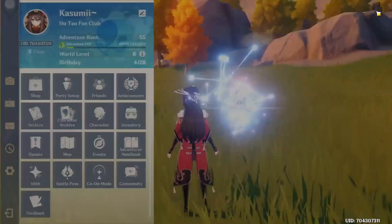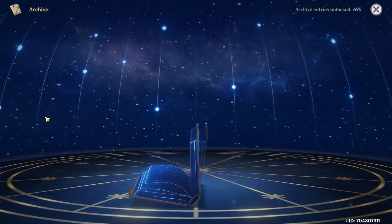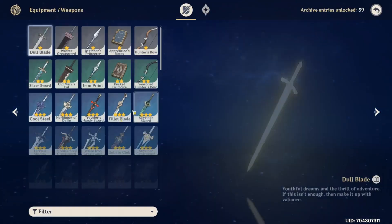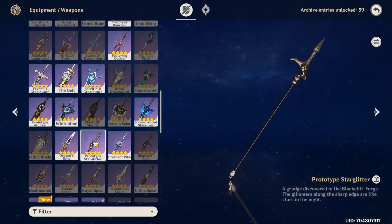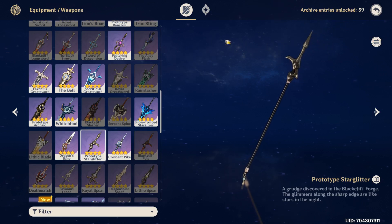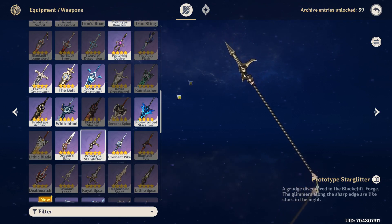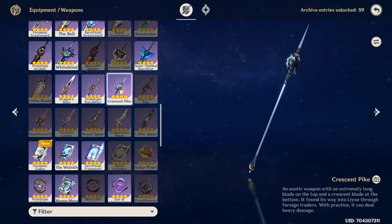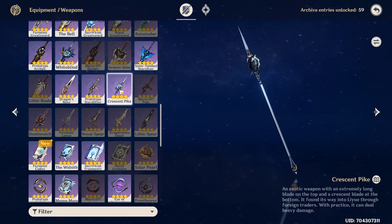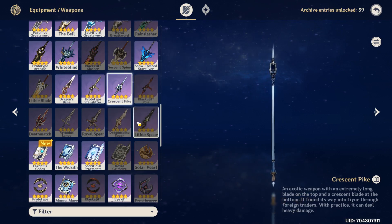How do you build Zhongli weapon-wise? Level up his burst, and then you might level up the other talents as well. Equipment-wise, there are a lot of okay weapons. If you want to run him as a support and you're free-to-play, Prototype Starglitter will get you by — it has energy recharge. If you want to run him as a main damage dealer, Crescent Pike is not too bad because of the physical resistance decrease, though your numbers won't be as high. Lithic Spear is another okay option, and so is Deathmatch.